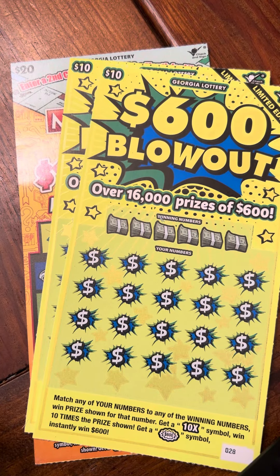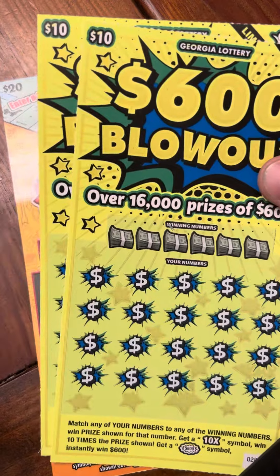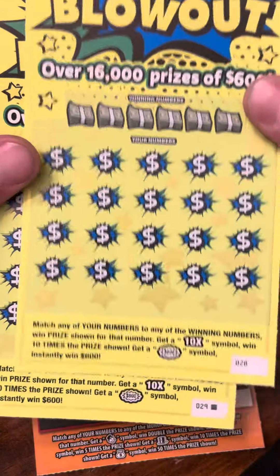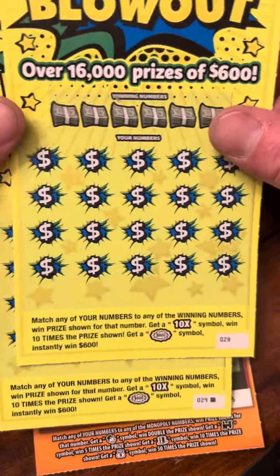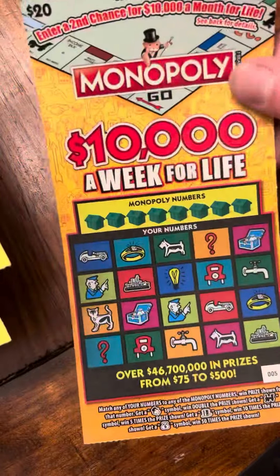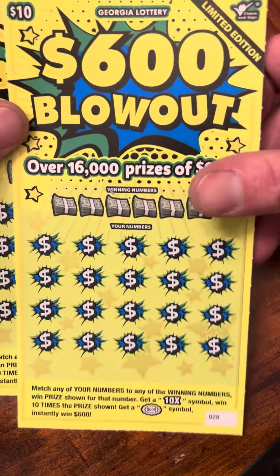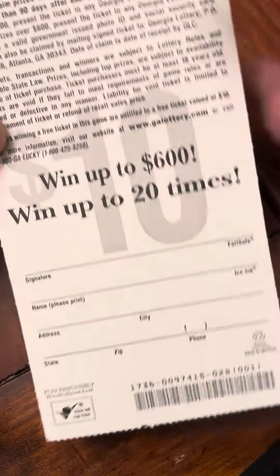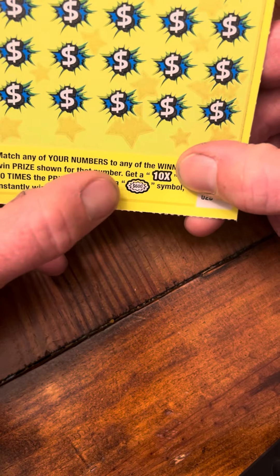Hey folks, it's the Tower Scratcher. I'm in Georgia with a $40 session. I picked up the last two tickets of these $10 600 Blowout tickets — ticket numbers 28 and 29, black box — and then I picked up just one of these $20 Monopoly 10,000 a Week for Life tickets, ticket number five. We'll go ahead and start with the 600 Blowout. Odds on this one are one in 3.25, looking to find that 10x multiplier or that nice $600 burst.